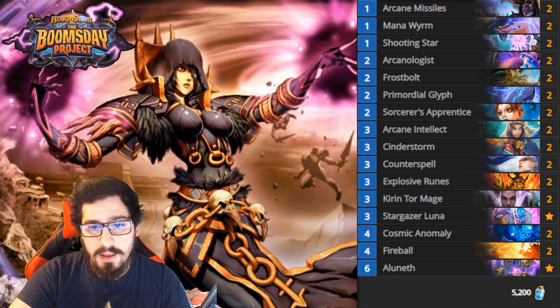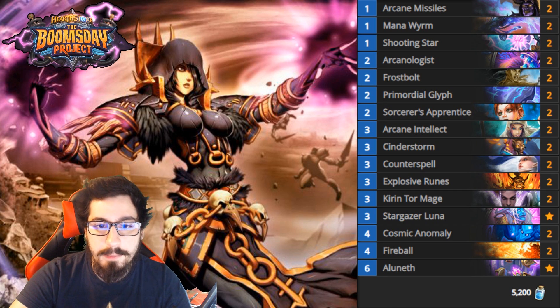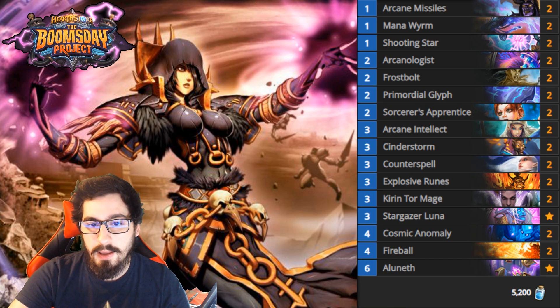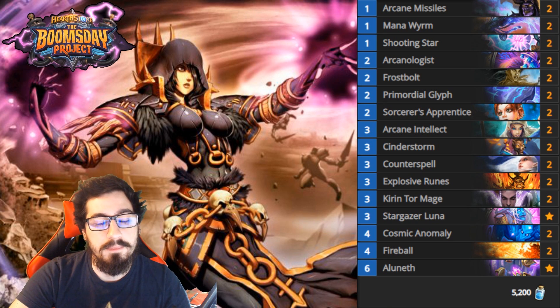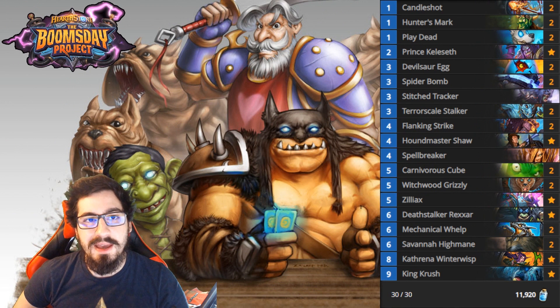This deck is fairly cheap at 5,200 dust for a solid Mage deck, which is really not that bad. It's very favorable against some matchups and does have some bad matchups, but right now it's looking pretty good considering all of the anti-control and control decks on ladder - especially ones that lack healing like the Death Rattle Hunter, Death Rattle Rogue, Quest Rogue, and Odd Rogue, all of which have very little healing.